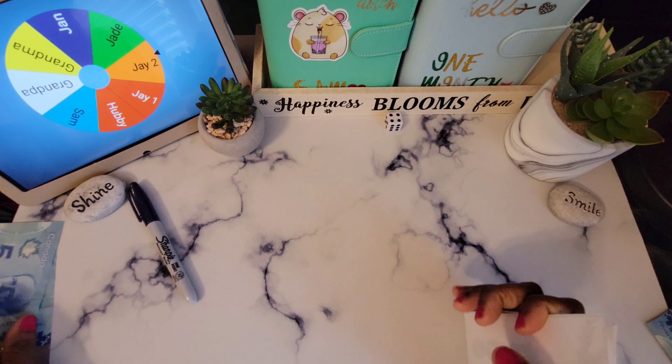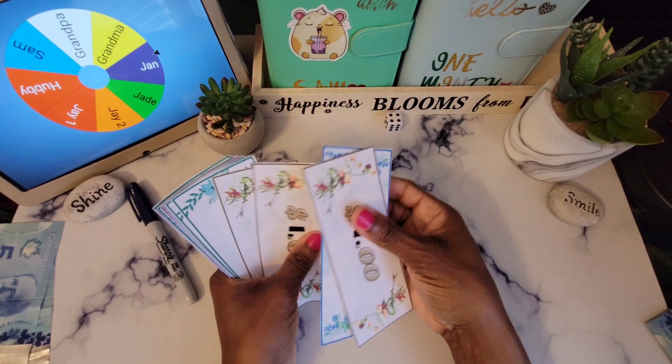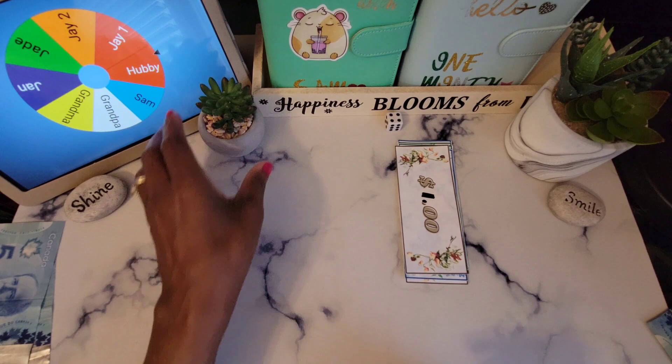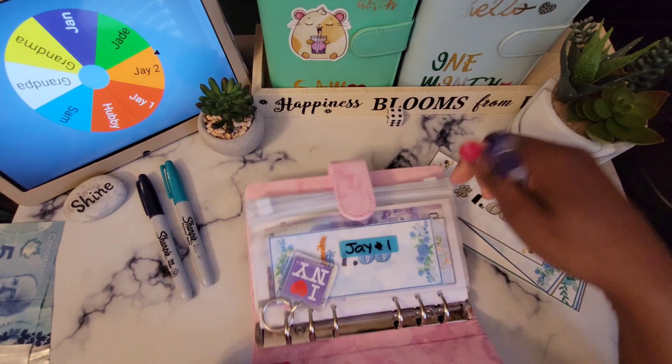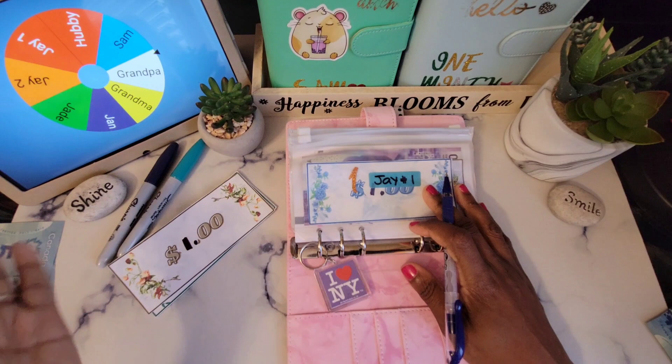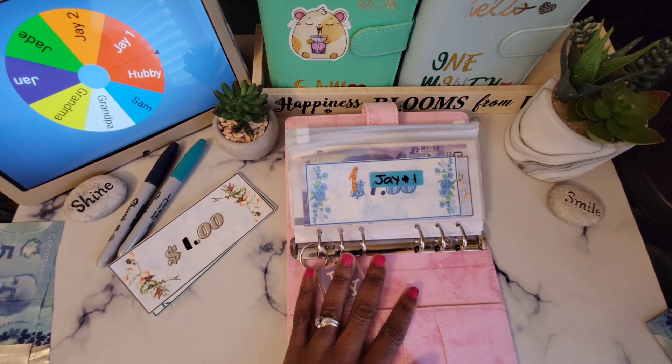What that means is we have $10 left. We are going to use prop money to do Spin the Wheel. Let's count the ten: 1, 2, 3, 4, 5, 6, 7, 8, 9, 10. We have that for Spin the Wheel. So this is our binder — not a lot of money for Spin the Wheel but we're gonna make it work. We're going to be doing ten spins because we have ten dollars. Let's get started!